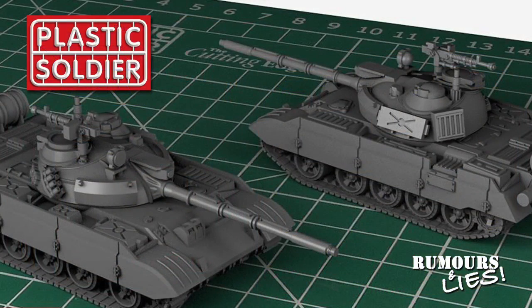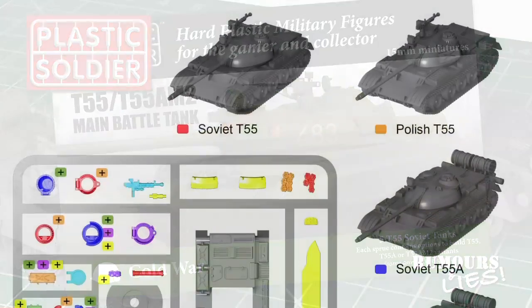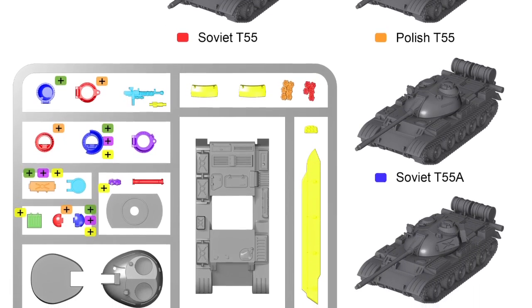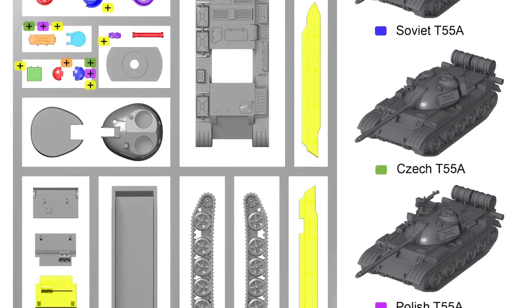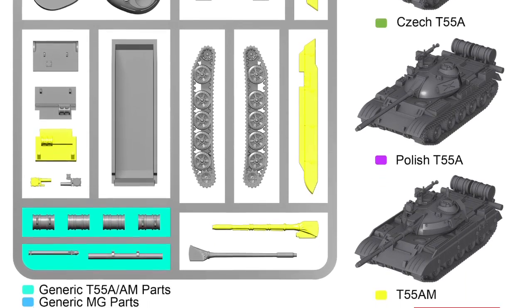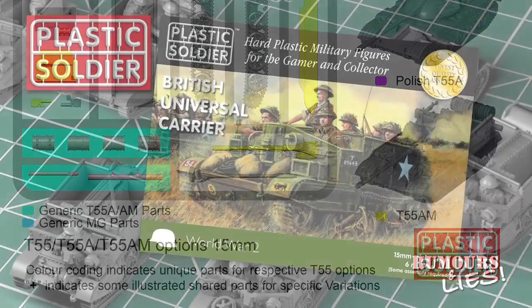The Plastic Soldier Company T-55s were released this month — I have some on order, so look forward to a review when they arrive. In late-breaking news, PSC released box art, parts, and assembly diagrams for the T-55s. The parts guide shows the breakdown of parts and the different versions you can assemble from this kit — it's a very versatile kit and a great subject to have in plastic. The two-page assembly diagrams show what parts are needed for each version, and I'll post these pictures on the Fog of War Facebook page for a more detailed look.